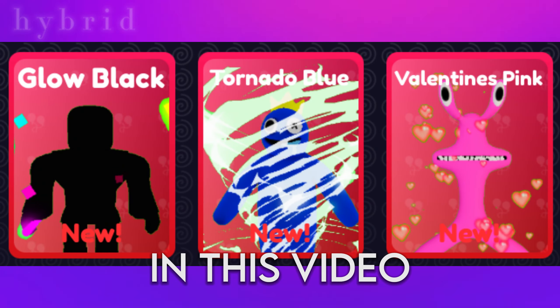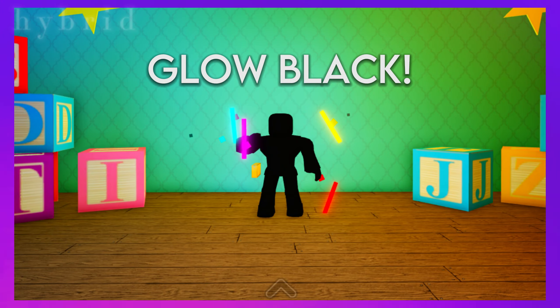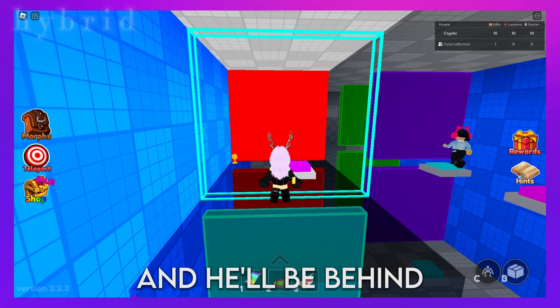The rest of the morphs in this video are all going to be found in the teamwork levels. Let's start with Glow Black. Get to the second layer of the easy teamwork level and he'll be behind the teal door.